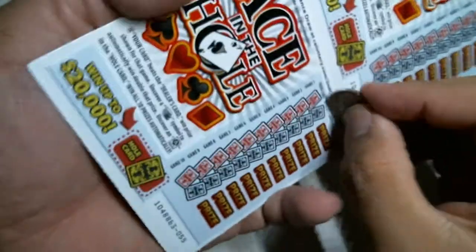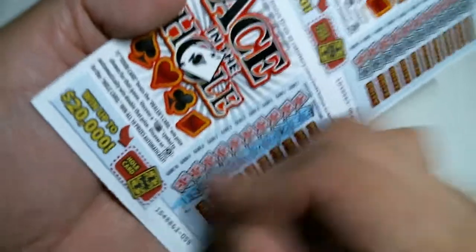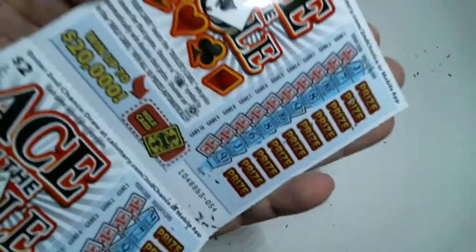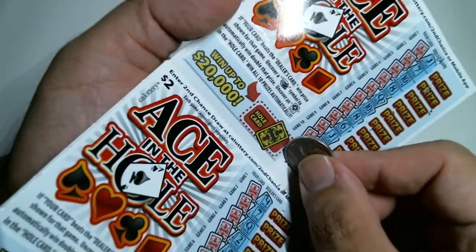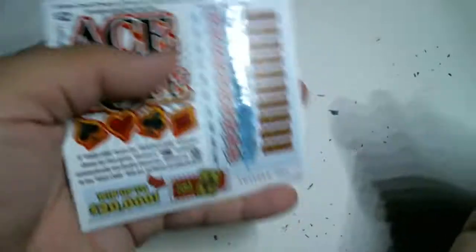First, we shall scan the Nemesis. Let's see what our odds are of winning. Behold, I have scanned the battlefield. The enemy is vast and powerful. It would take an Ace in the Hole to turn the tide. Let's see how our young warriors shall advance.